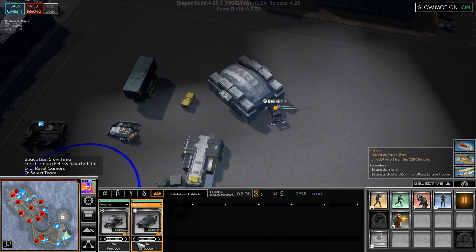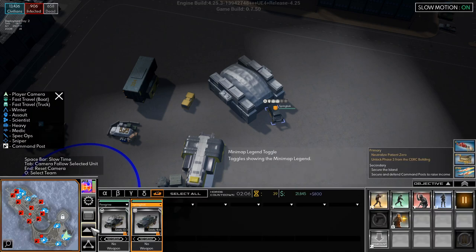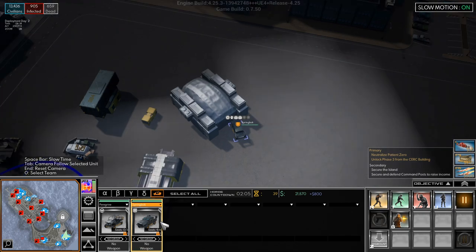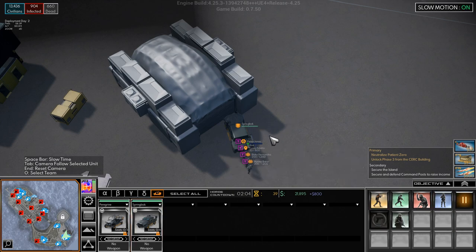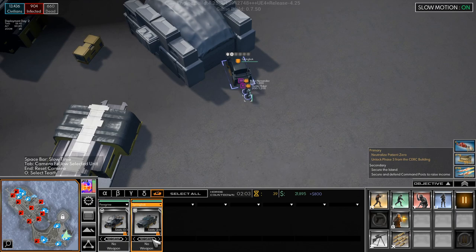I do not understand — we saw that there was a .50 cal in the last one. What's the minimap legend toggle? Control visuals. Do we need to unload these guys to put it on, maybe? Let's dismount. I guess we're not getting a .50 cal on there — that's kind of disappointing.